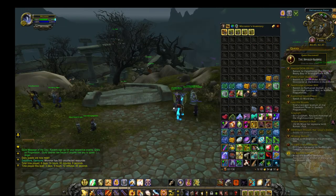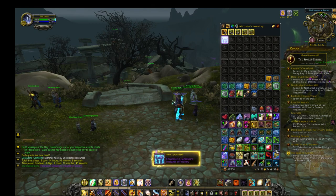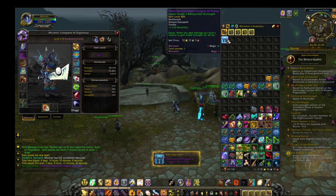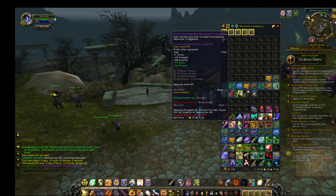Next turn, more chests. Let's start with the Relinquished. Let's hope for something good, if not Legendary. It's a damn PvP trinket. Well, at least it gives me an unlevel upgrade. 884 - not bad.